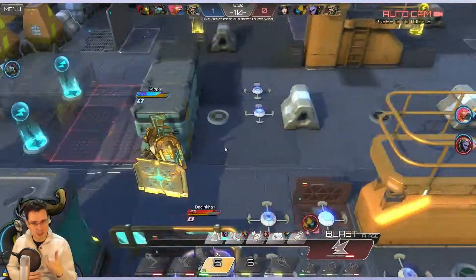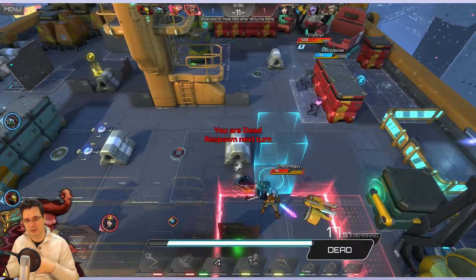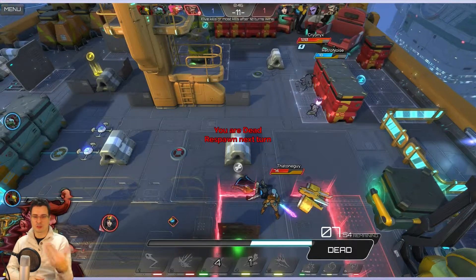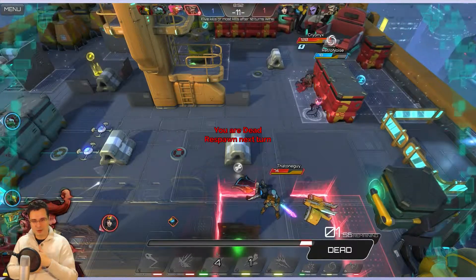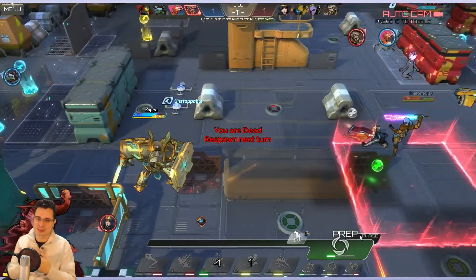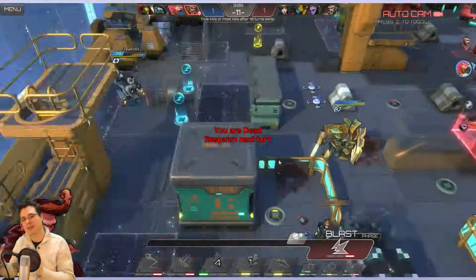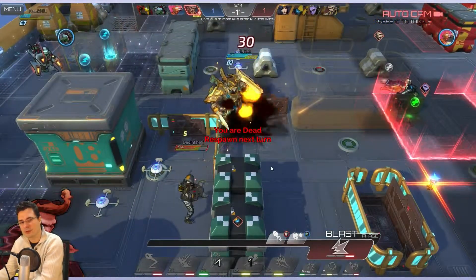If it happens at the same time, you wouldn't see the explosion or damage. So for instance, if I shoot you and you shoot me but I kill you — instead of showing my shot first which would kill you, making it nonsensical for you to shoot back — what they do is the other guy shoots me first, I survive, then I shoot you and you die. So it's all like this cinematic, realistic, makes-sense type of animation. But again, it's all actions that happen at the same time in the same turn. So it's a bit different than average turn-based games.